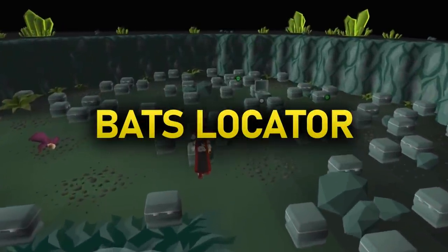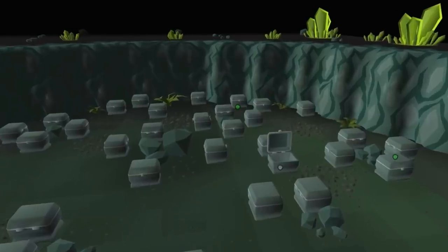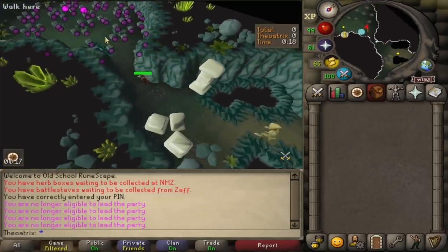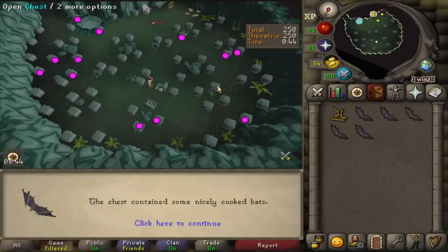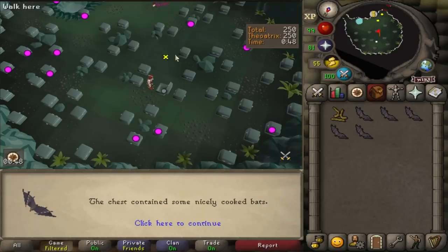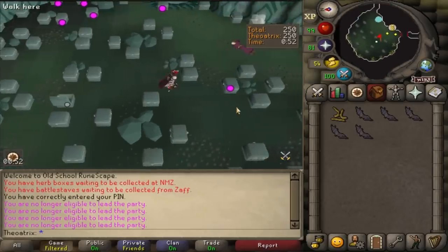The next plugin is Bats Locator and this one helps you find the bats and poison chests in the thieving room of the Chambers of Xeric. There's a specific number of configurations for this room created by Jagex, so the plugin can easily work out and tell you where each thing is. Once you find poison or a bat, it shows you which chests to avoid as well as the bats for extra points.